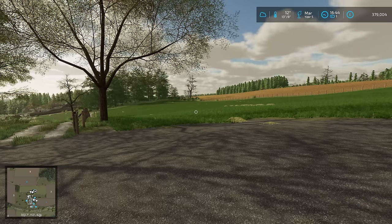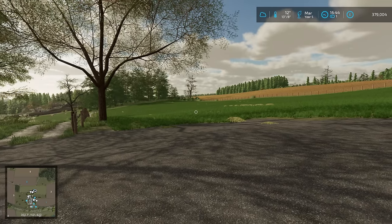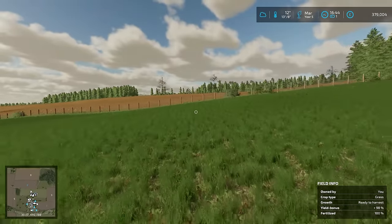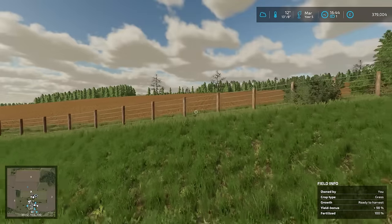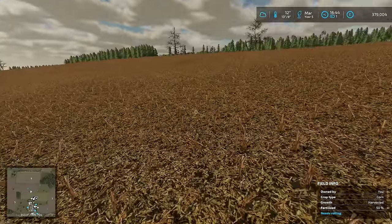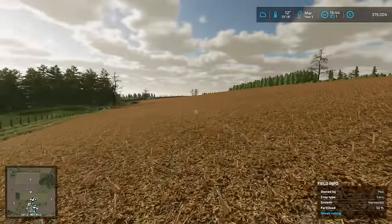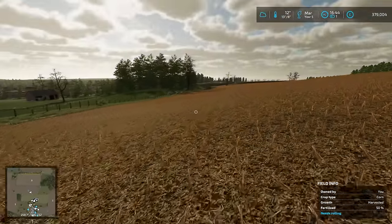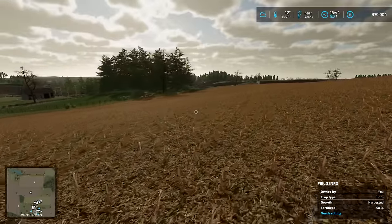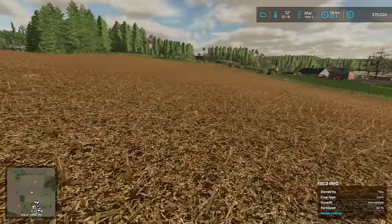Hello everybody and welcome back to Crumback. We're going to be drilling or planting some sugarcane today, which is not something we usually do, and it's certainly not the right region to be doing sugarcane in. It's just a shame not to do it because I never play on those maps where sugarcane is grown. So this field is going to be sugarcane. We'll have to cultivate it first, then get the billet planter and put them in.